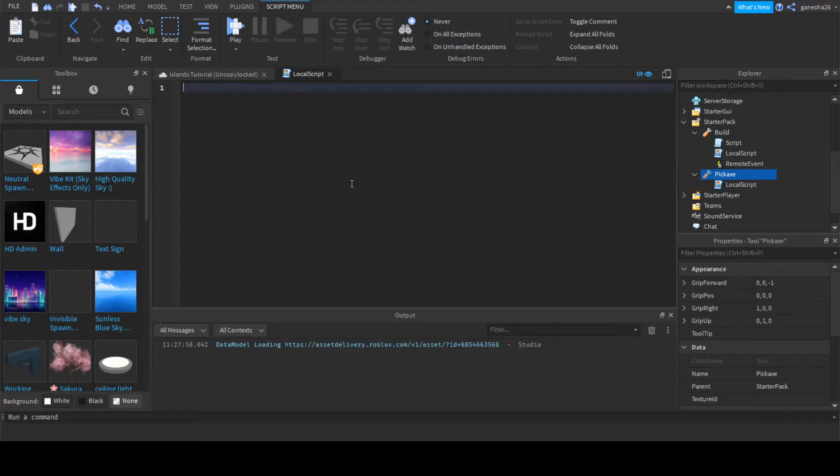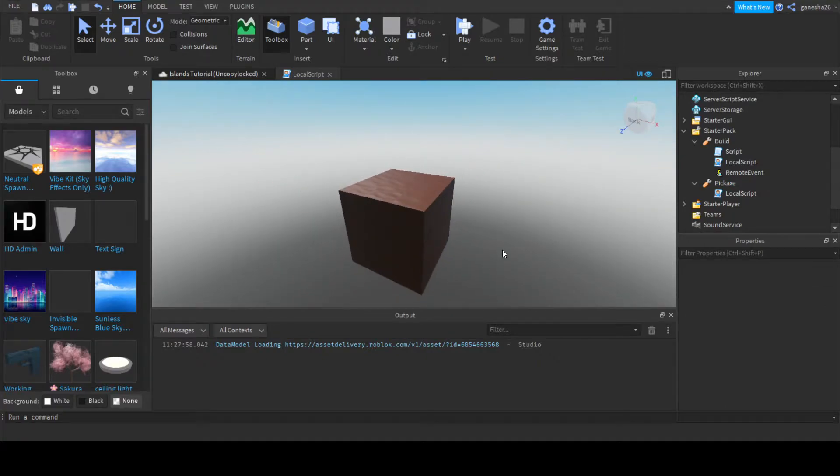What we're going to do is get the player. So local player is equal to game.Players.LocalPlayer. And then local mouse is equal to player:GetMouse(). We're going to say local equipped is equal to false, and local selection — we're not going to set that equal to anything. But first, we're going to actually have to make the selection so that we can actually see what we're hovering over.